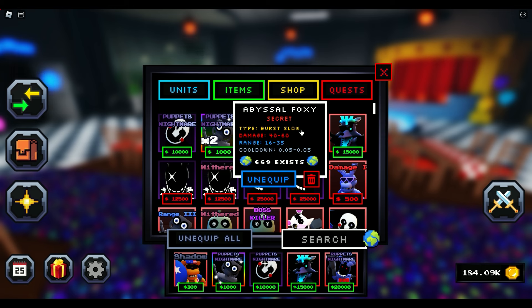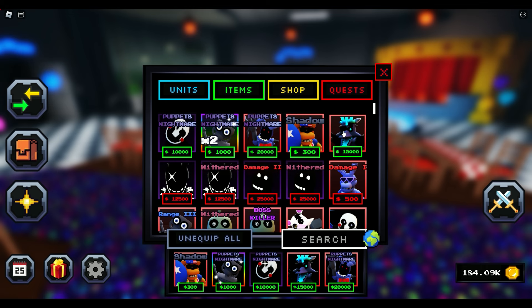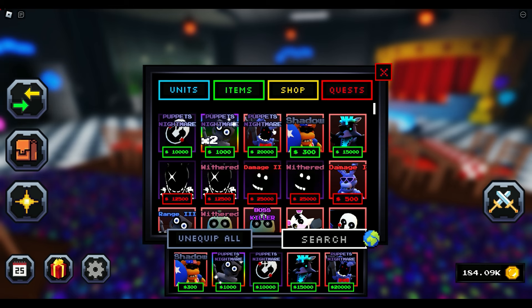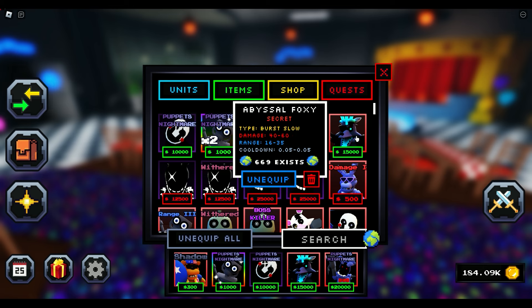Take a look at this — the Withered Bonnie came to mind. With Abysmal Foxy, the damage goes from 40 to 60. If you take a look at Withered Bonnie, the damage goes from 25 to 50. Now I know I have Puppet's Nightmare on him, but without it, Abysmal Foxy is actually better because it's doing more damage per second. The cooldown is 0.05 as well. I was like, whoa, this is a better Withered Bonnie — not only does it do more damage, which attributes to more DPS because the cooldown is the exact same, but it actually slows enemies down.